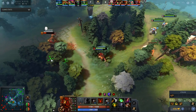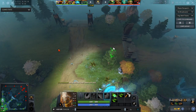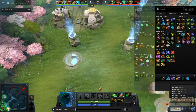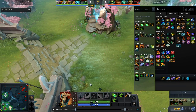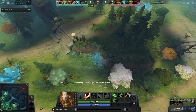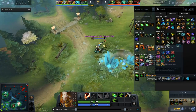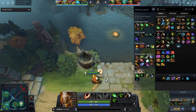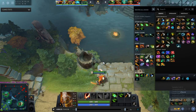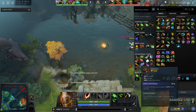Now I'm going to go into the laning stage. Regarding item builds — in the laning stage, what I would suggest is firstly, in your Dota client's shop, select a guide. Personally I use Immortal Faith's guides on pretty much every hero, because he lists a lot of good items to use. Basically following a guide like this in the shop is going to be really helpful, and also looking at some of the builds that professional players use is also going to be really good.